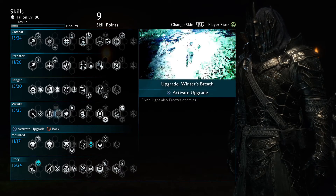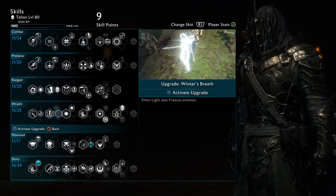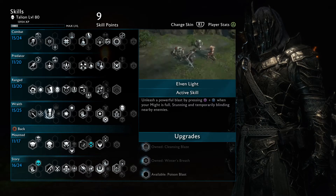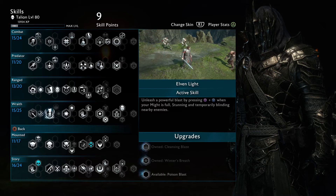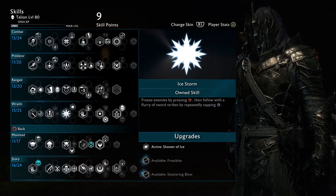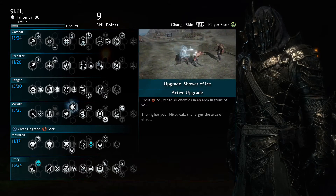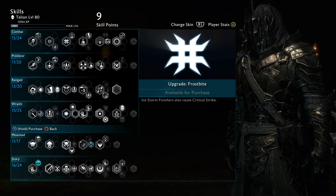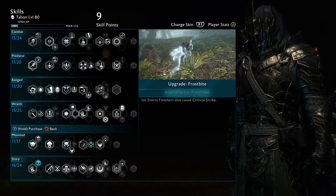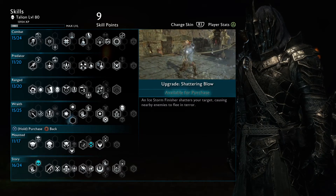About the Elven Light, I have some upgrades available but I haven't upgraded any of them because I'm using the Wrath Giver sword. The whole point of using it is using the unupgraded Elven Light to instantly regain all your wrath. If you want to use this sword and become essentially indestructible, you will need to leave these upgrades off, although they are very useful for any other build. The Ice Storm one is personal preference — I like using Shower of Ice as it CCs the most grunts around me and lets me focus on annihilating captains. Frostbite is very cool especially if you're one-shotting an enemy captain, since it causes a critical strike that does a lot of damage, and Shattering Blow is for the terror playthroughs.